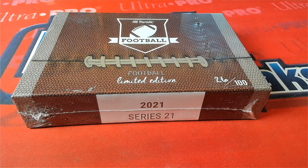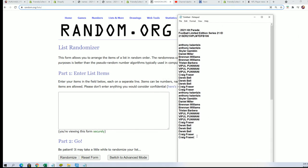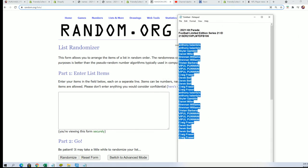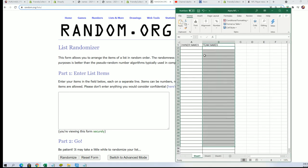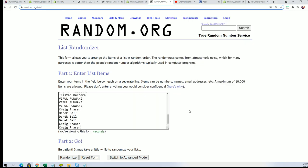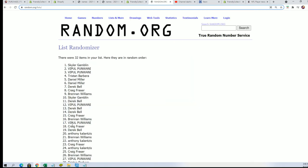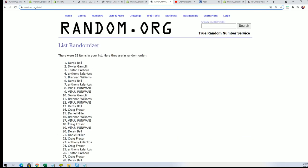Good luck in the break — here we go. Start the random and find out who gets what team. Every spot in this break is worth two teams. We'll random the owner list and then stack them up right beside the team names after the team names go through the random seven times. Everything's going through seven times on random.org.